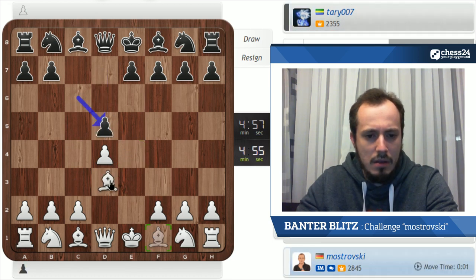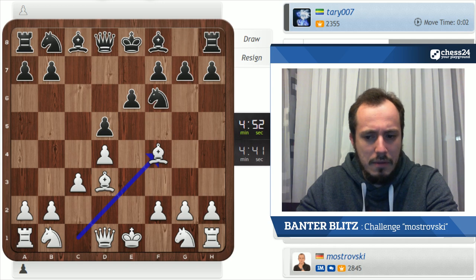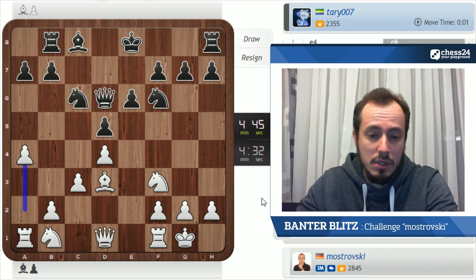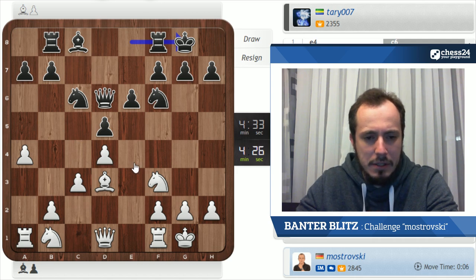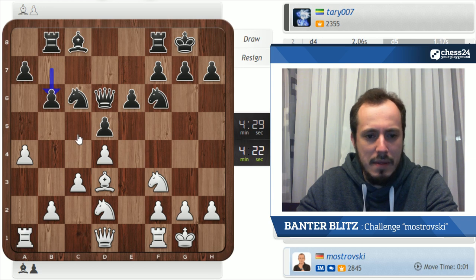I usually play this exchange variation — if you follow my streams, you probably know that it's my main choice here. e6 — limiting the bishop — not sure if it's a good idea. So let's just take, and then knight to f3, continuing development. Now we have Carlsbad pawn structure reversed, and we have already exchanged dark-squared bishops, which means if black wants to proceed with the minority attack, at some point when black plays b7-b5, this square is controlled twice.